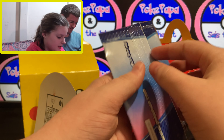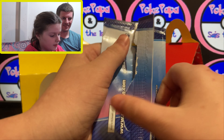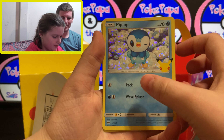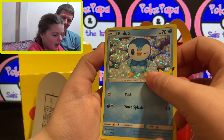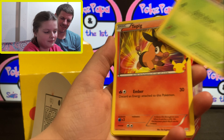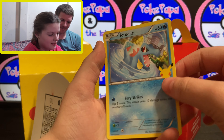So basically the cards in this pack are reprints of older ones. We got a Piplup, a Tricol, a Tepig, and a Totodile.